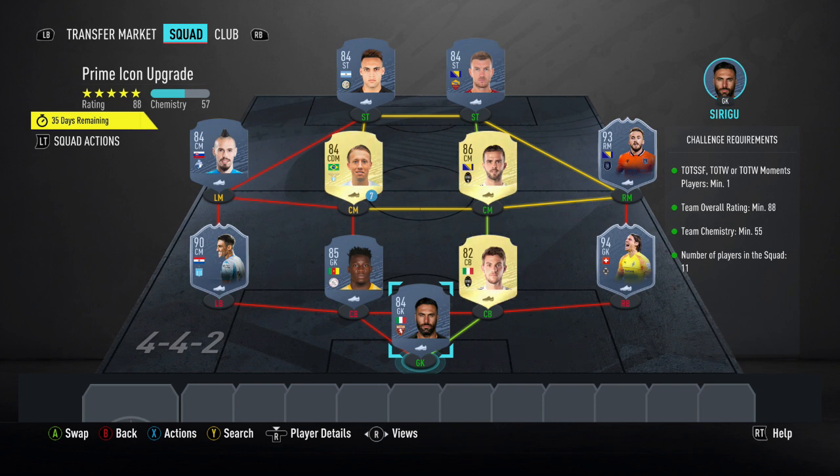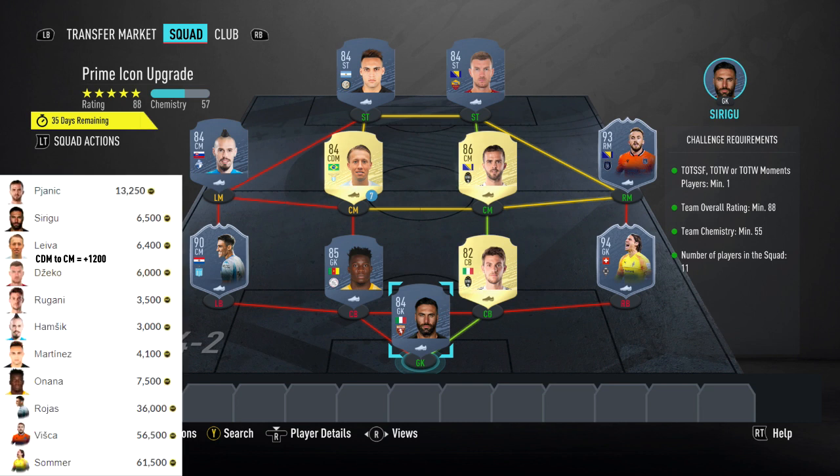You can change both of them for whoever's the cheapest 90 red or 94 red card at the time. With this squad, at current prices: Pjanic is 13,250 coins, Siriku is 6,500, Lucas Lehm is 6,400, Dzeko is 6,000, Rugani is 3,500, Hamzik is 3k, Martinez is 4,100, Unan is 7,500, Rojas is 36k, Vizco is 56,500, and Summer is 61,500 coins.